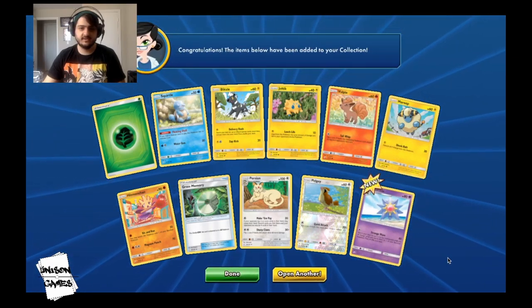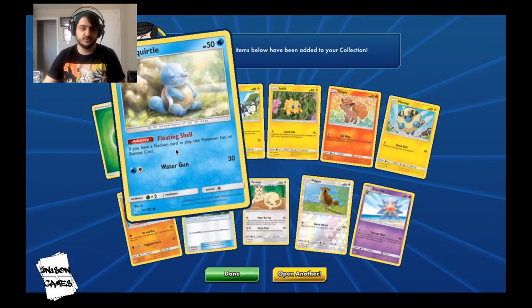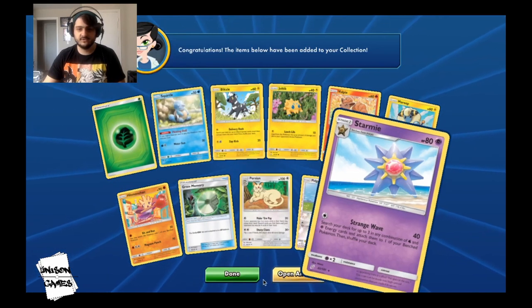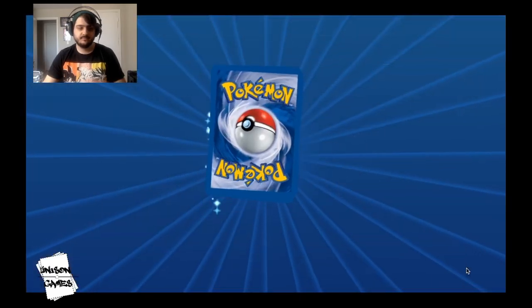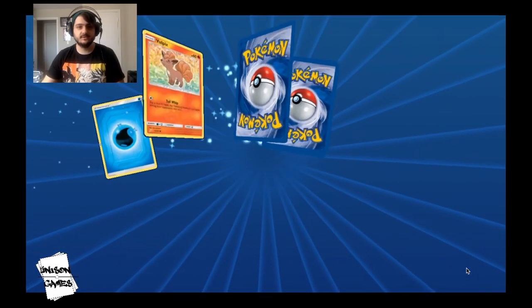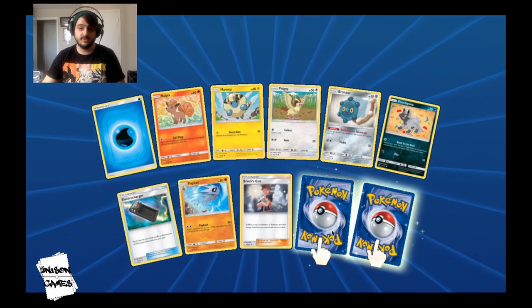Starmie, and this cute Vaultpix right here too. And this is the good Squirtle — yeah, that's the good Squirtle if you guys like Blastoise. Let's take a look. Brock's Grit — that's good.